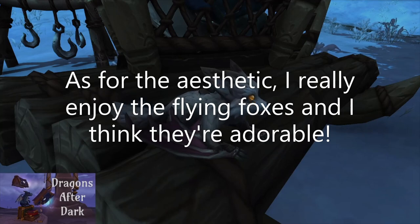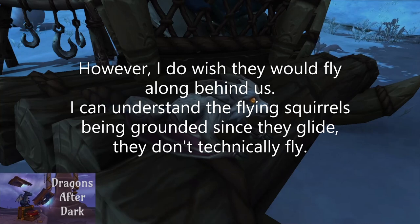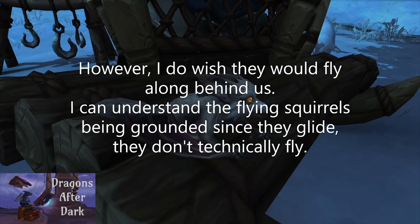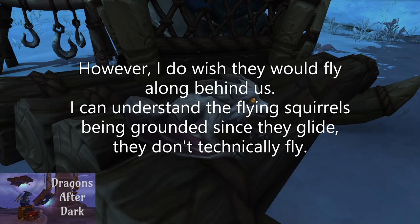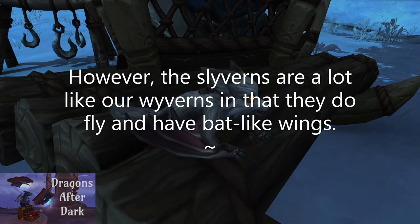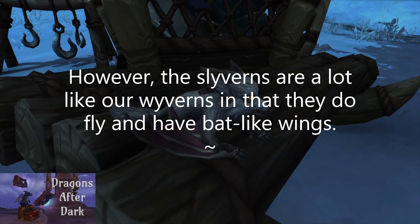As for the aesthetics, I really enjoy the flying foxes — I think they're adorable. I do wish they would fly along behind us, especially the sliverns, because when you think about it they do have bat-like wings. I can understand the flying squirrels being grounded because flying squirrels are more like sugar gliders — they don't really fly, they only glide — so them walking behind you makes sense. However, the sliverns are a lot like wyverns.